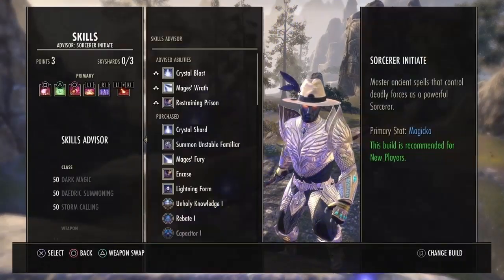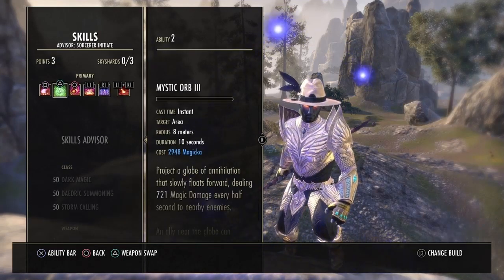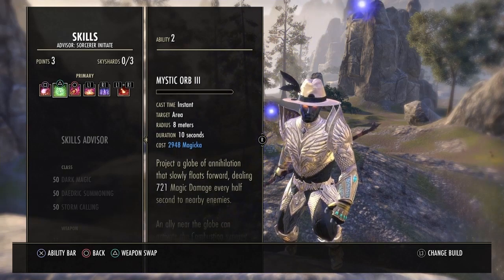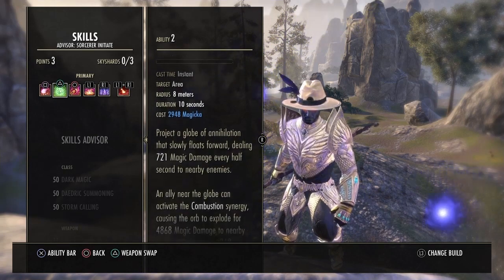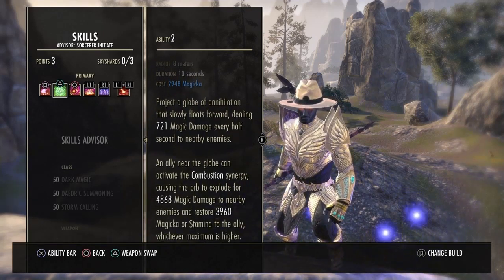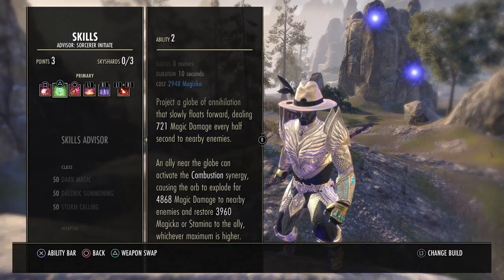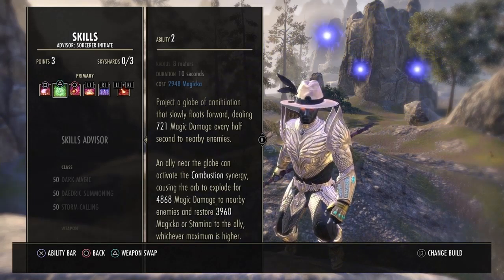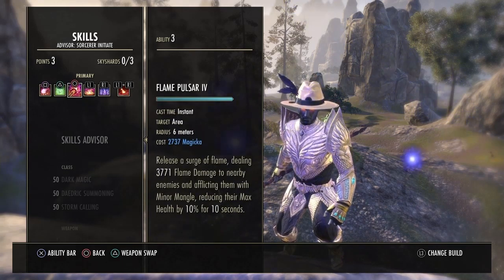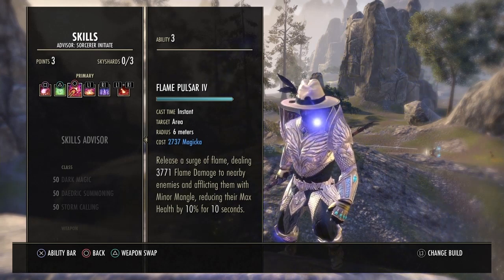For the skills, they're pretty easy and simple to get used to, though the rotation will take some time. First up, we have Mystic Orb — it's in the Undaunted skill line. You need to get it to around level five or six. It does 721 magic damage to all enemies, and if you have a teammate they can use the synergy to do an additional 4,868 damage.